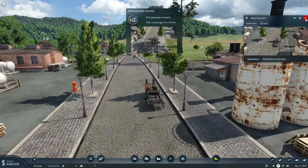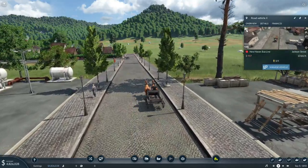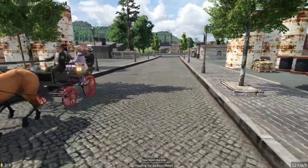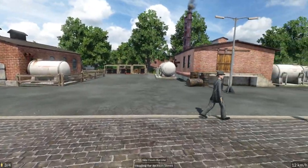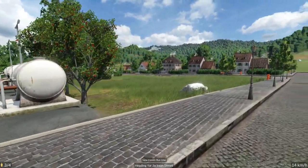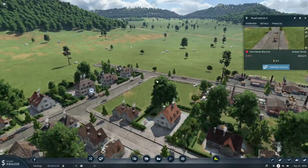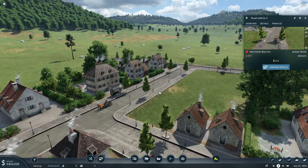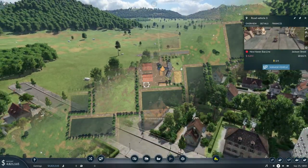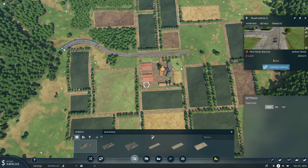First passenger on board — we have a passenger on a vehicle. Here's our first bus of the Naval 49 Transportation Company running around New Haven. The game is very aesthetically pleasing. The factories and the time period of the building construction is very well done. I am impressed with this game visually for sure. We'll see how the gameplay goes, but if it's anything like Transport Fever 1, it's going to be excellent. Let's go ahead and build a road so we can get the food from here down to the food processing plants.